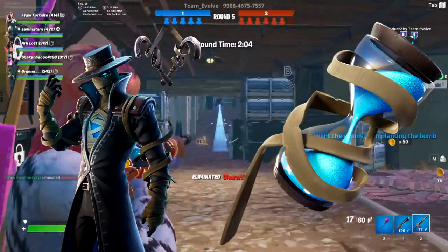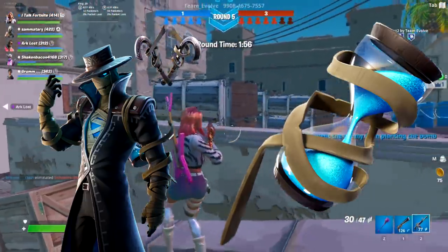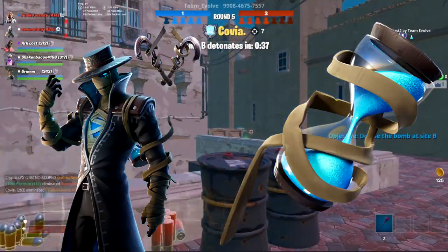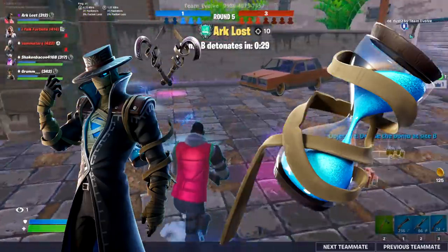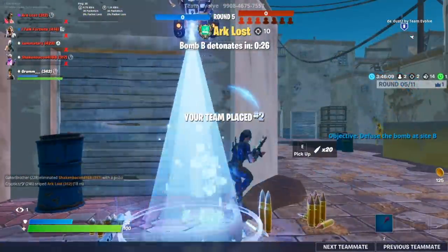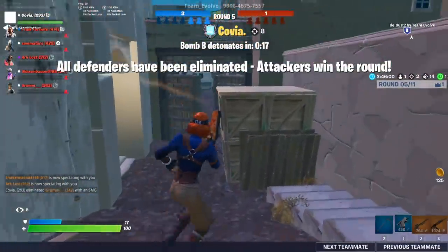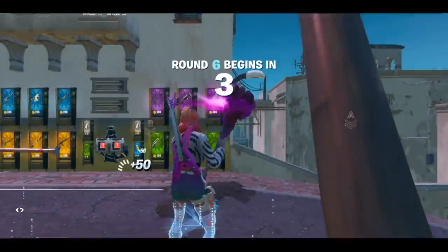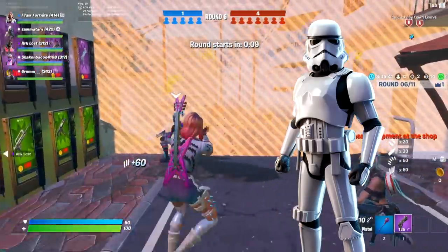Next I forgot to mention Wrath, which came in a bundle with the back bling Timekeeper. The skin has a bunch of edit styles but you can barely see them - the only way is if you catch the jacket flip backwards when jumping. The back bling has really good visible edit styles though. The skin came with some harvesting tools too. It's literally a mummy in a western jacket and hat combo - really creative. But it doesn't compare to Dead Eye, which just looks so much cooler.